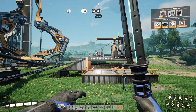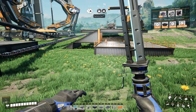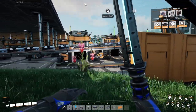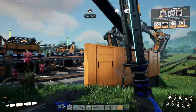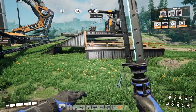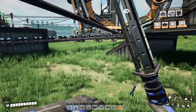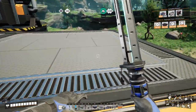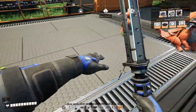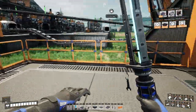Good morning and welcome to our next episode of Satisfactory. Today we are going to continue building on top of our factory. The next floor is going to be dedicated to steel making — steel pipes and steel beams. We'll hopefully finish the power infrastructure and get started on the next milestones. Let's see if our doggos have anything for us today — looks like they do not yet.